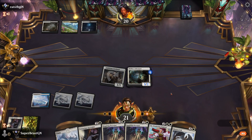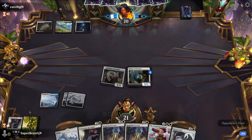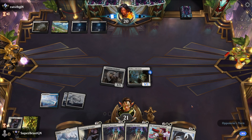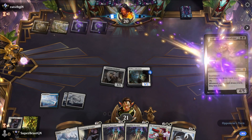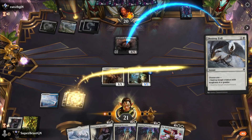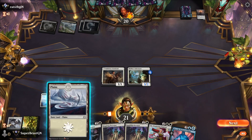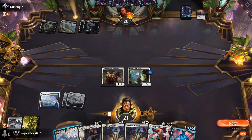We get rid of one of the Extraction Specialists because the other one is probably going to get exiled and won't be worth anything. Sheoldred! That's why we have Destroy Evil in hand — Sheoldred!